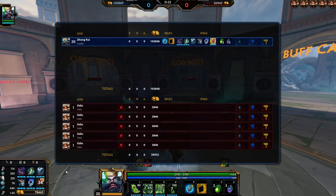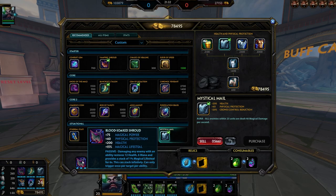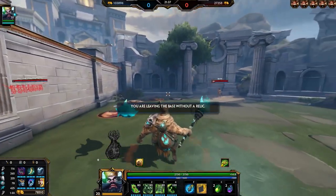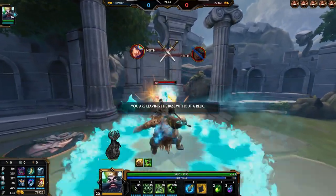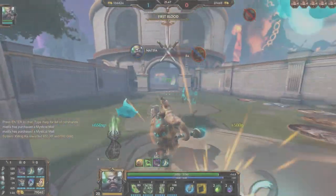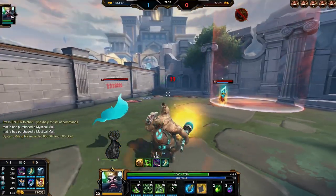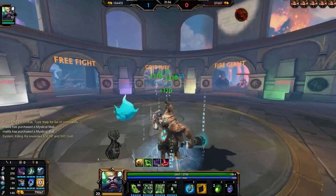That's the generic solo lane build. The order can change based on your situation — you might need anti-heal, or Tainted Steel if you're against someone who heals a lot in solo lane. This build still does decent damage. Just by doing a general combo you can slow them and they can barely move. That is the generic solo lane build.